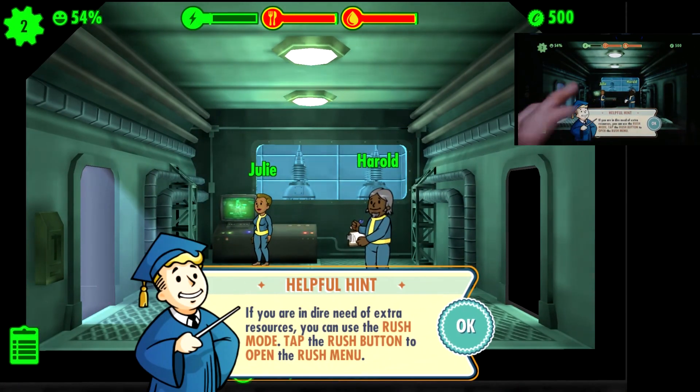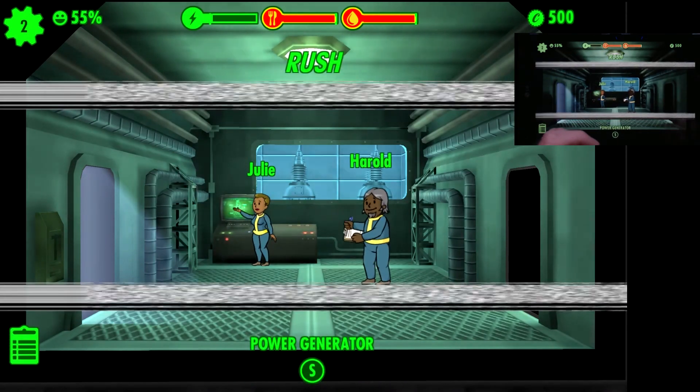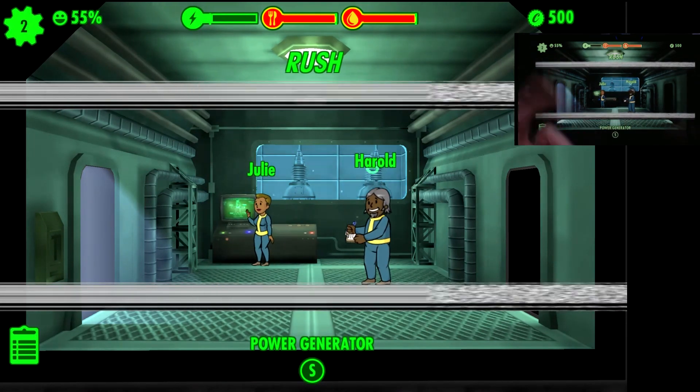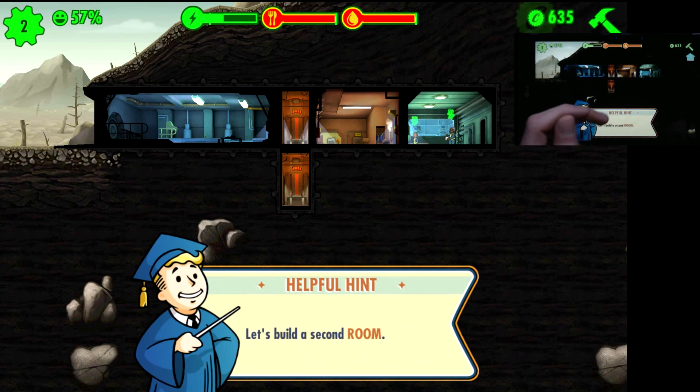You can zoom in on any of the rooms by double tapping. There is also a Rush option, which takes a potential risk of failure. If it fails, you can end up with a fire in that room, a mole rat invasion, or any of the similar bits and pieces.